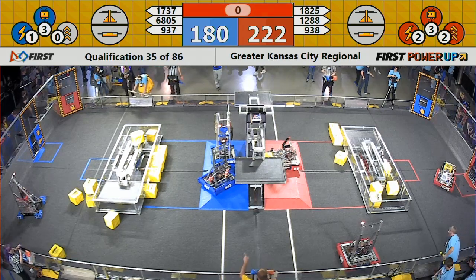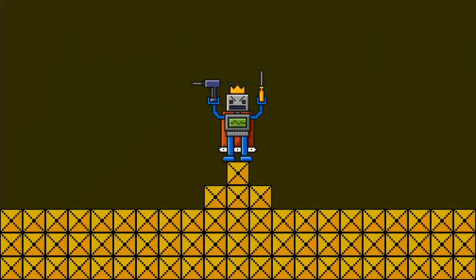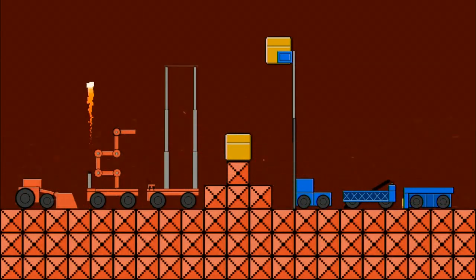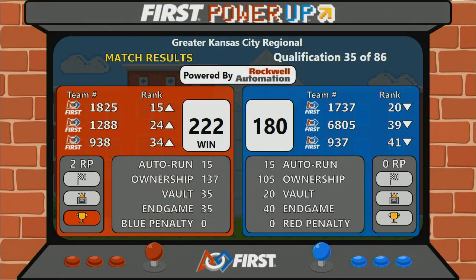No actual climbs, but both alliances fought hard. Your final score: the Red Alliance was victorious with 220 points to 180, and they get two ranking points.